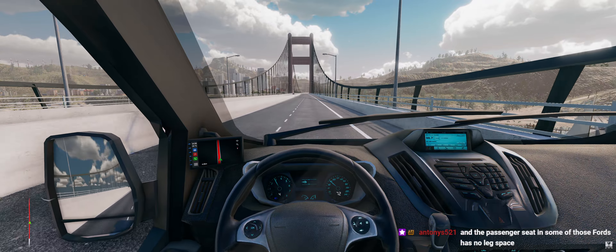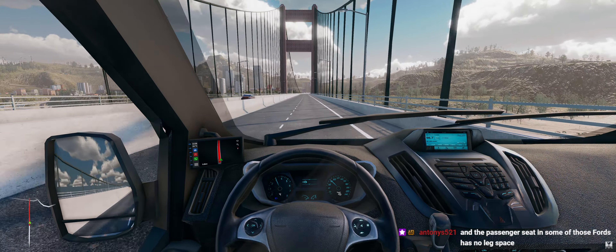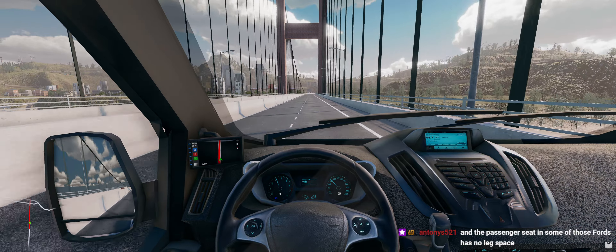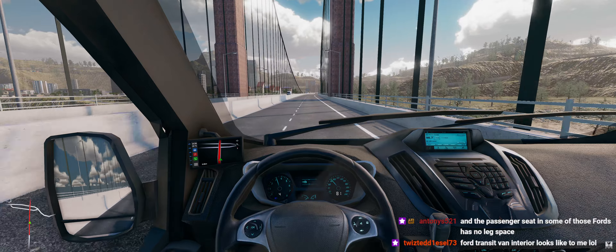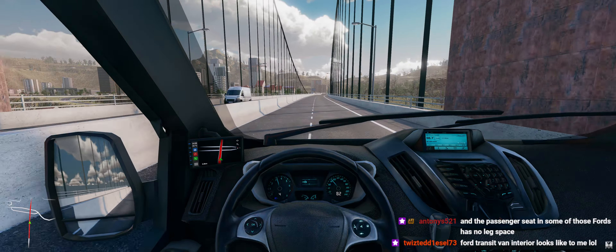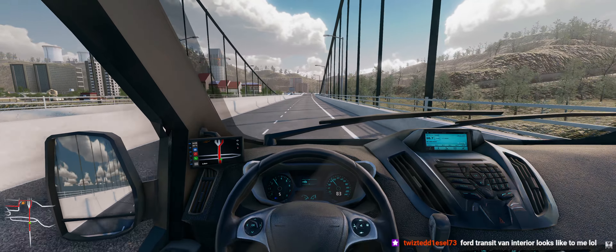Once we get to the destination I'll show you guys the garage, the vehicles that are available — we'll go through it kind of quickly. People that were watching on YouTube have already seen it so I'll pause the YouTube video. Yeah, that's a good point — it probably is a Transit Van, same interior as the Transit Van.